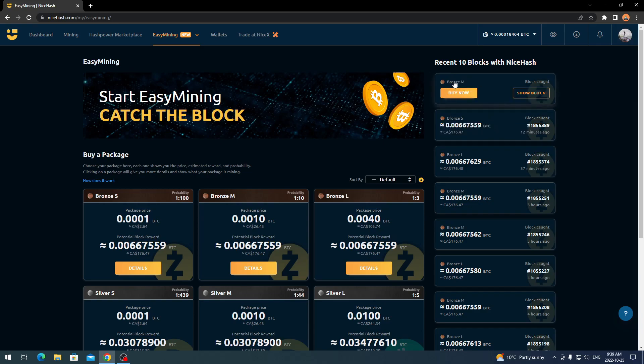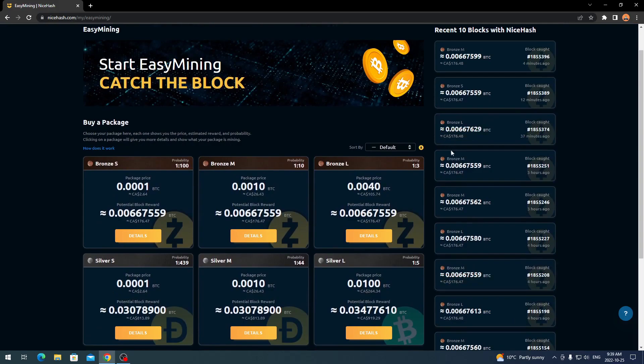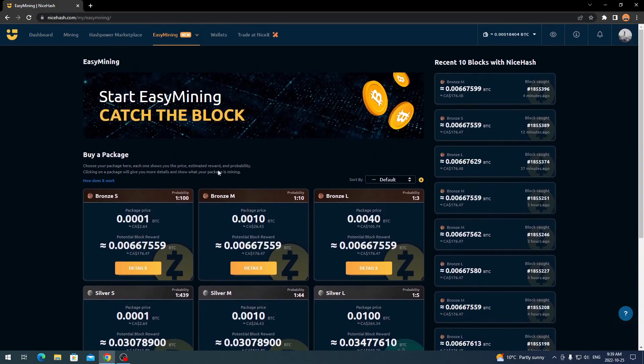At the top here you're going to see this easy mining tab — dashboard, mining, hash power marketplace, and then easy mining. It's going to have 'new' beside it because it is the new feature. You can hover over the dropdown and click 'buy a package.' On the right-hand side it shows the recent 10 blocks found. The bronze package is Zcash, and you mine 2.475 Zcash, which is a block size, converting to $176.47 Canadian — that's 0.006 BTC because it auto-converts. The probability and different size packages are also shown here.